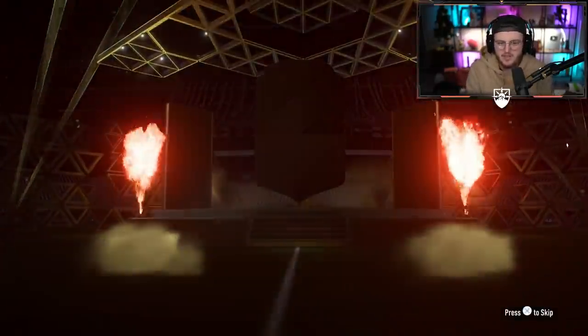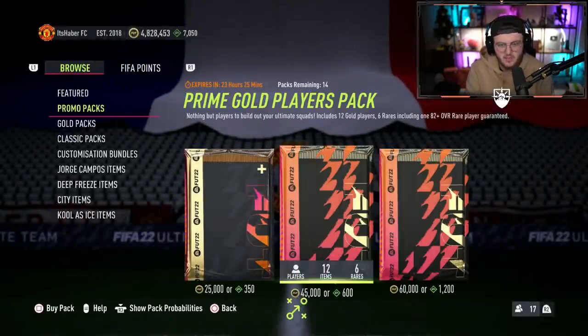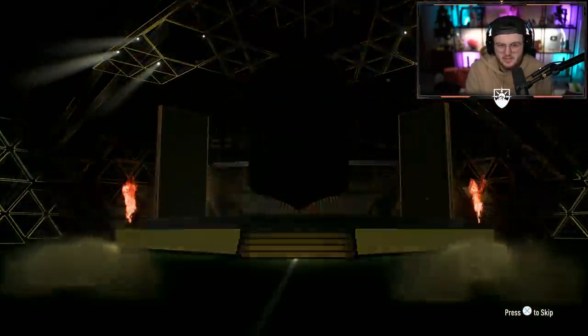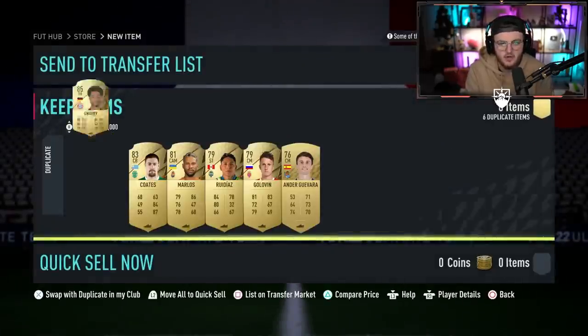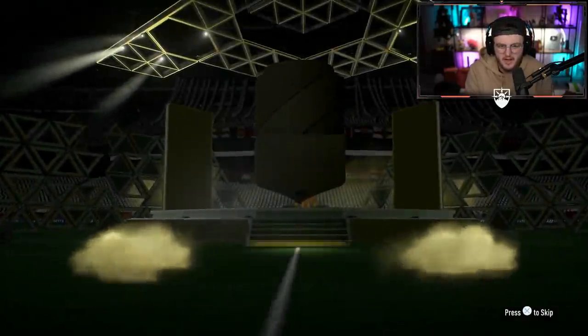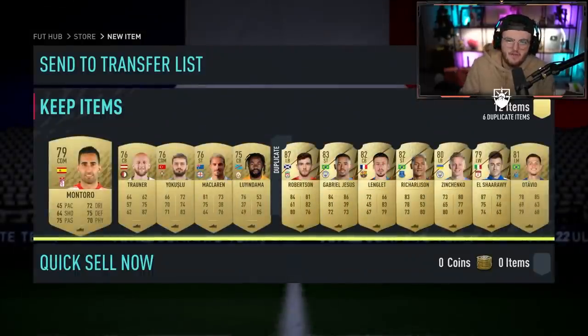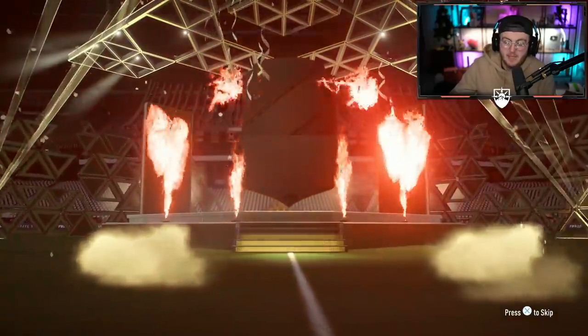We'll open a few prime golds before we end the video. You never know — prime golds can be hit or miss and sometimes they hit. Can we get a Winter Wildcard Martial? Or even just anyone from the team — anyone bar Guendouzi that we've already got. I'm happy with that untradeable. With icon swaps coming in a few weeks, the Liga variant, that'll be very exciting. Walkout — Scottish left back. We're looking for a certain different Scottish left back named Kieran Tierney, but I'll let you off because it's a walkout. Back-to-back walkouts — let's go.